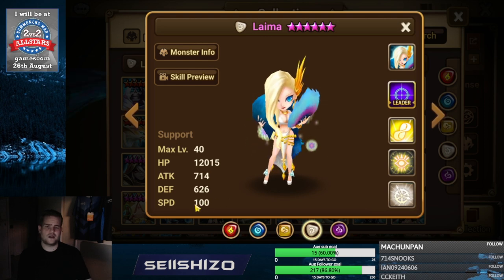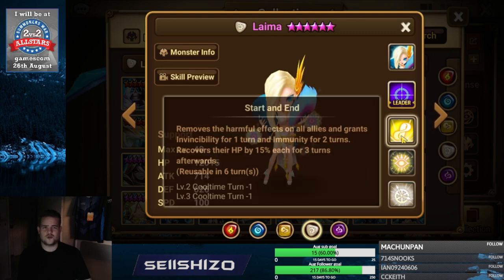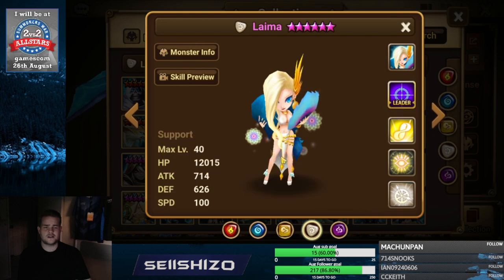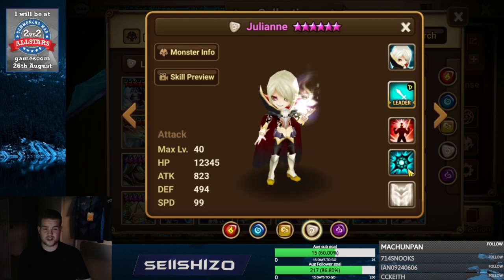Lima — definitely go for additional damage artifacts as well, a combination of speed, HP, attack, and defense in that order. You could go for some accuracy S2. Do not go for recovery S3 — this doesn't work as mentioned before. That's pretty much all there is for Lima — just a lot of additional damage artifacts.